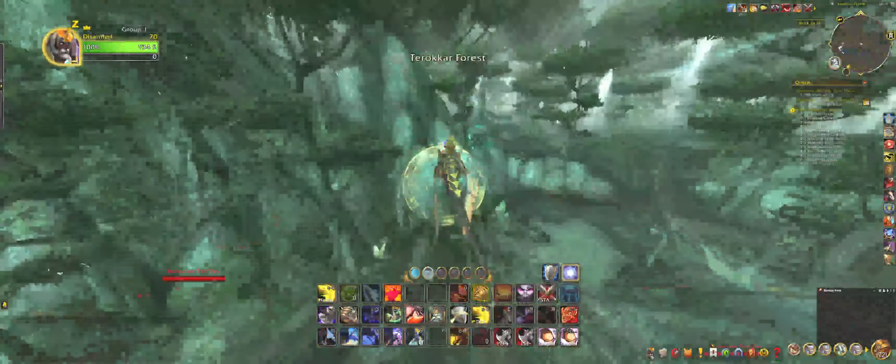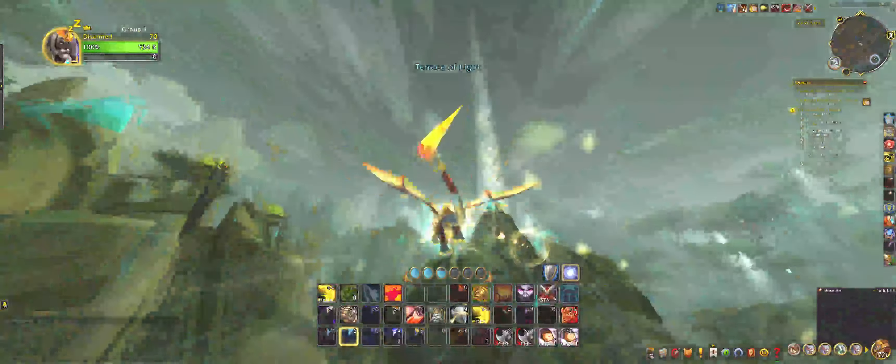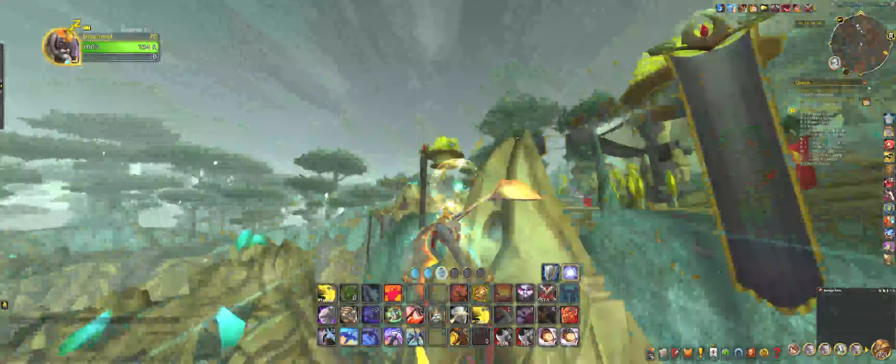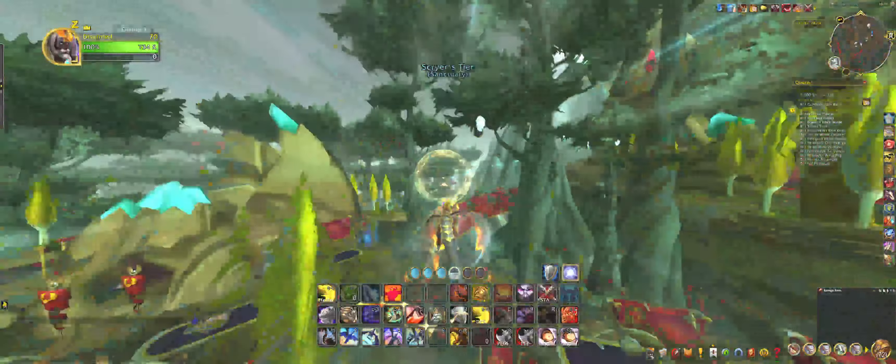Here we can use 2. And press 1. We have to be careful of the thing here on the left. 1. Here we're going to press 2. Here we're going to glide. Press 1, press 1. 2, then 2 and 1.